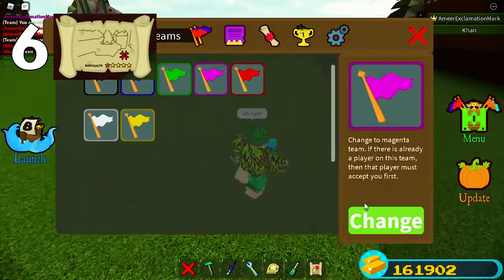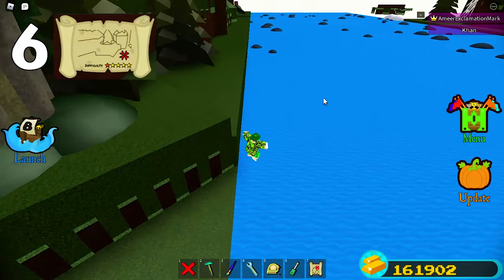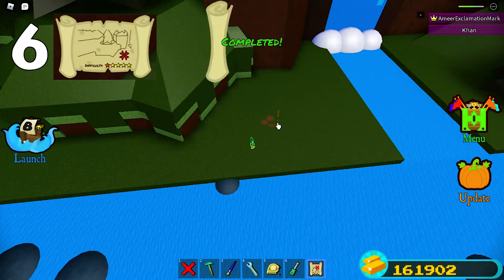To get the sixth one, change team to purple, just like we did with the yellow team. After you're at the corner, jump in the water, or you can build a bot and go to here. After you're here it should be somewhere in the middle, so just spam the middle and you should get it.